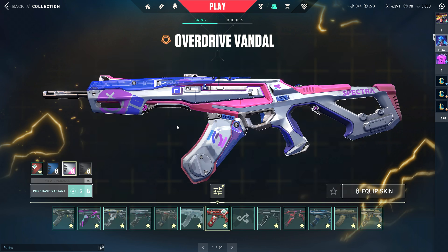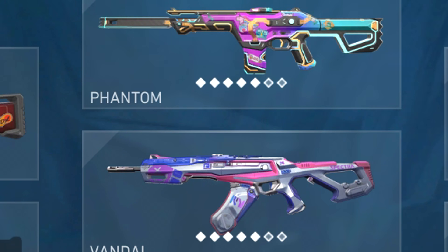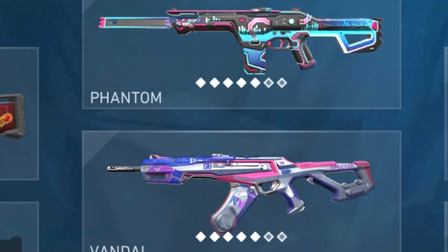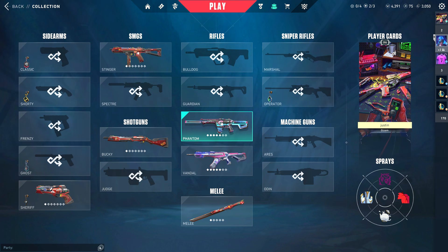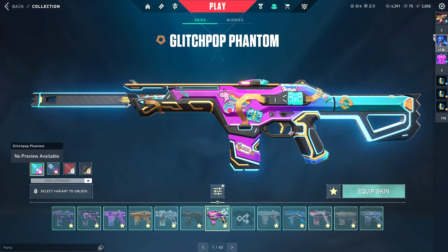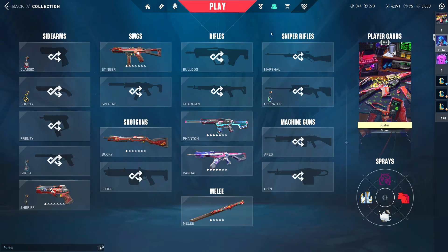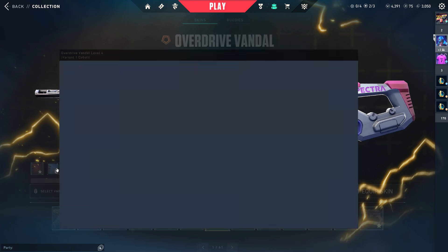Now we're going to upgrade to the Bubble Gum pink variant, favorite, equip. What we're going to do is go and equip the Glitch Pop Phantom and look at these two skins next to each other — arguably very, very similar. If we take this and put it on this variant, it's way too similar in my opinion. This is Glitch Pop, we all know and love it — it's one of the earliest skin collections in the entire game — and we look at Overdrive which just came out today and it's so similar in like every way.